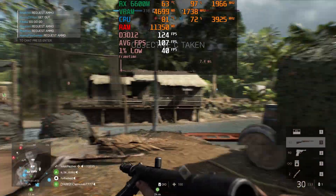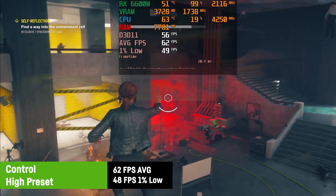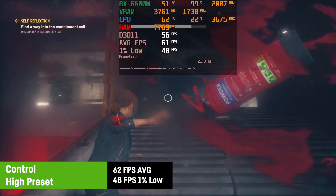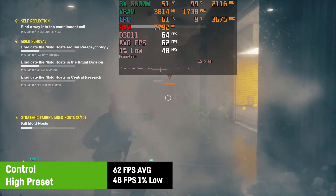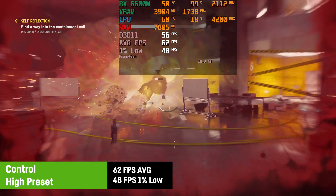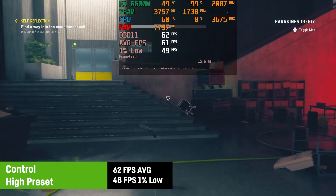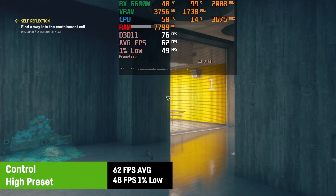For Control I chose DirectX 11 as the game heavily underperformed in DirectX 12, with a high preset which is basically almost the maximum possible setting. I was getting an average of 62 FPS and a 1% low of 48 FPS, rendering it very playable for a triple-A title. I also noticed a bug where Jesse's body totally disappeared — that screams bug fix or driver update.